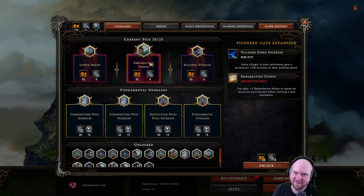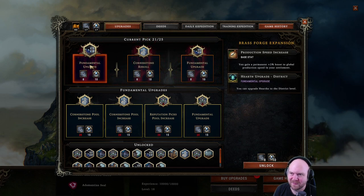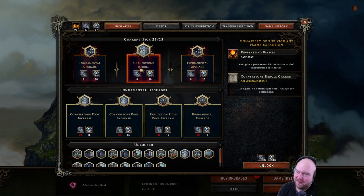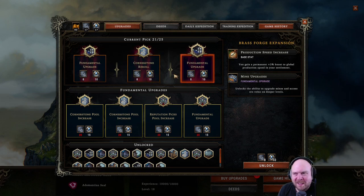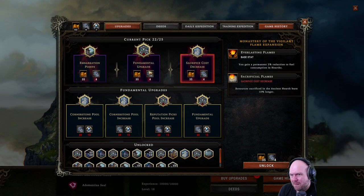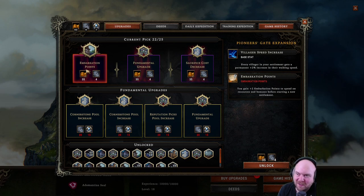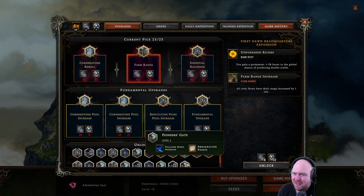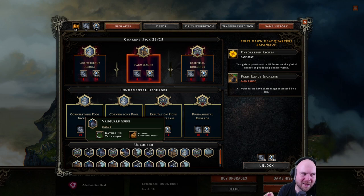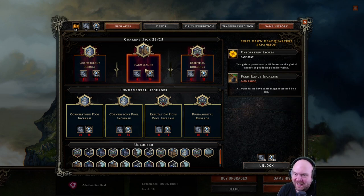Lower prices — not bad. More embarkation points, I like it. Larger storage — less important. I think it's gonna be this because level two is pretty good. Last stand giving up more citadel resources hurts. We can get the herb garden as an embarkation bonus — not really interested in that. Training gear delivery line is the one that matters most because you can use training gear to bust down caches.